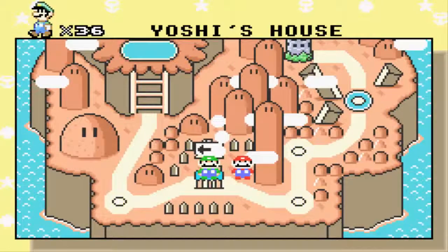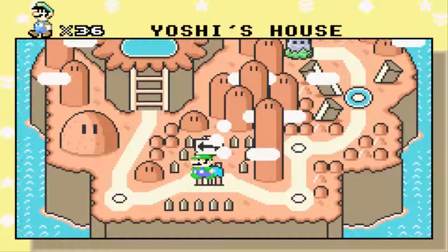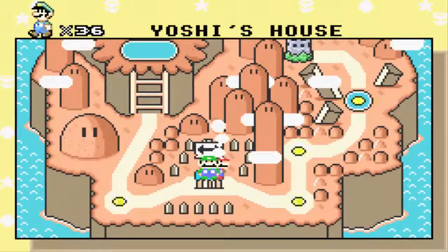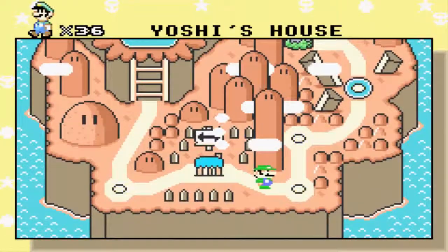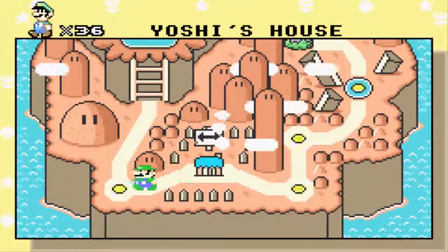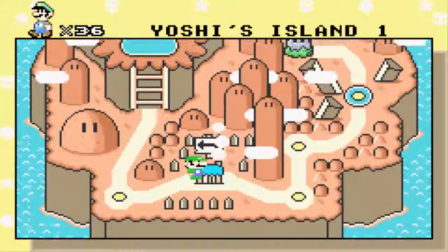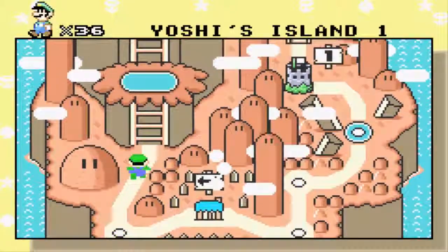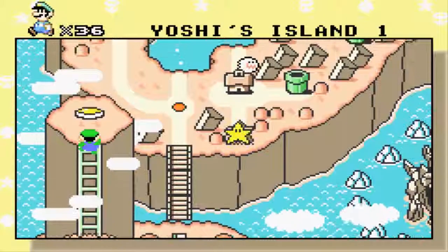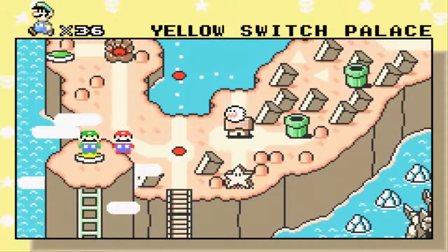Hello guys, welcome back to Let's Play Super Mario Advance 2. This is Flying Duns Barsed and this is the final episode. Look at this - it's now Autumn or Fall, and everything has changed. You can see if you go up here, climb up this big tower, and you can see everything has changed. Pretty cool.